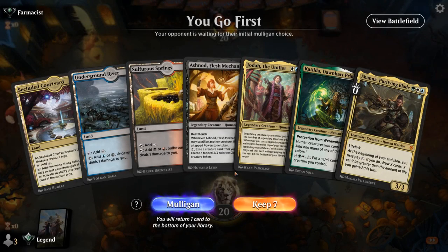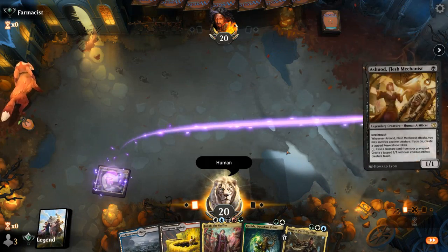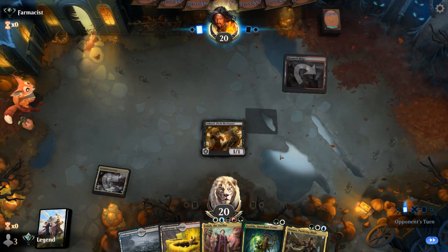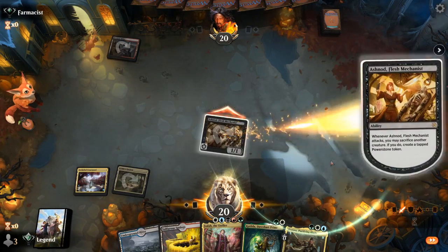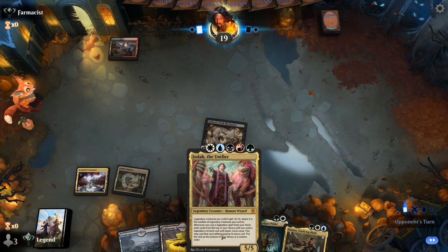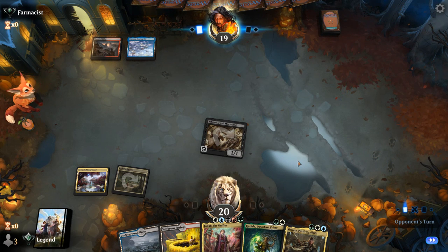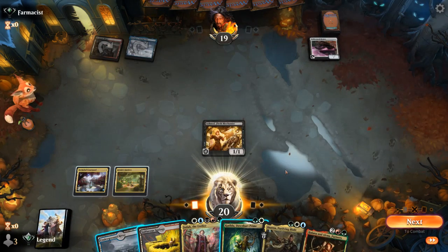Okay, we're on the play and this hand is missing the mana to play turn-two Katilda, but as soon as we find a land most of the lands will do it. Then Katilda can ramp towards Jodah — should be able to play Shanna as well — so I think this is a keep. Start with Courtyard naming Human, play Ashnod. We have quite a few tapped lands but also multicolored lands to help play Katilda. We'll take the try-land here. Could play Shanna before Katilda although Katilda sets up turn-four Jodah. Opponent is on Grixis so we can expect quite a bit of removal.